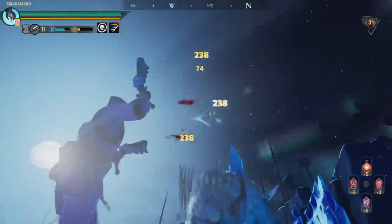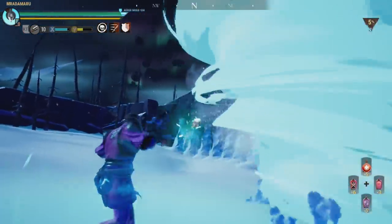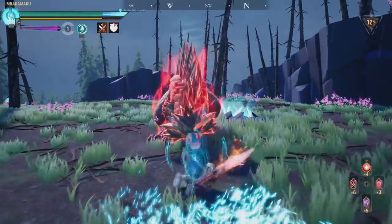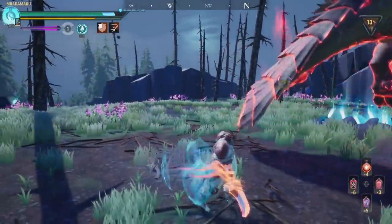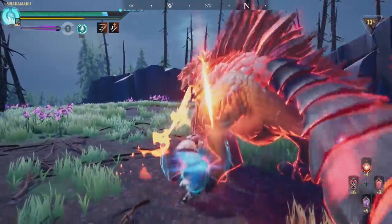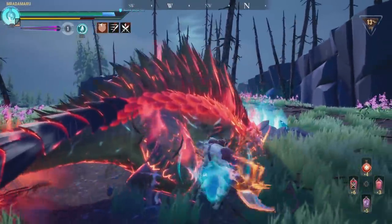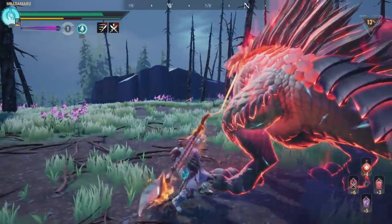Dauntless encourages you to roll and evade the behemoths — this is quite important. The roll animation has a few frames which negate all damage; these are invincibility frames. With good timing, it gives you a significant advantage, dodging through attacks to keep up close and personal with the behemoth. We all instinctively roll away from danger, but after a few hours in Dauntless, you'll get better results rolling towards attacks and hopefully through them. To a degree, it's high risk, high reward.